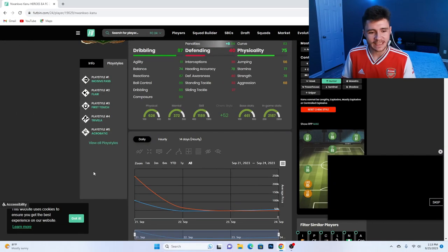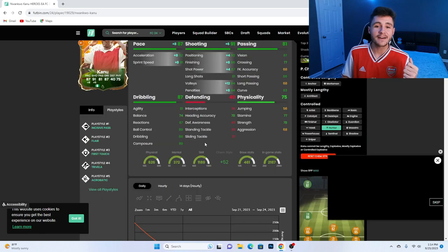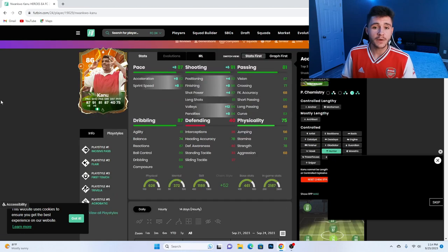Jumping over to Futbin, we can see that Kanu does have five different play styles: incisive pass, flare, first touch, trivella, and acrobatic. He can have the controlled, mostly lengthy, and controlled lengthy acceleration types. But to be completely honest, he does need a lot more pace, so I'm going to give him the Hunter chemistry style. It's going to give him 87 pace with 82 acceleration and 91 sprint speed, and also 91 shooting — 92 attacking positioning with 96 finishing and 87 shot power — making him a very clinical card.